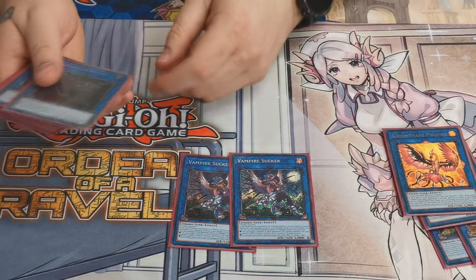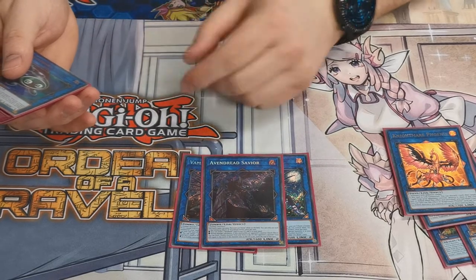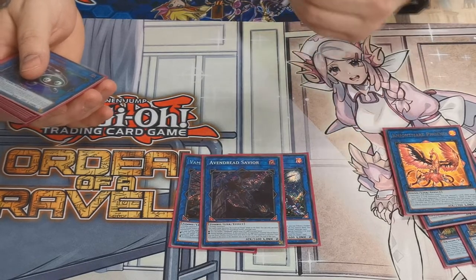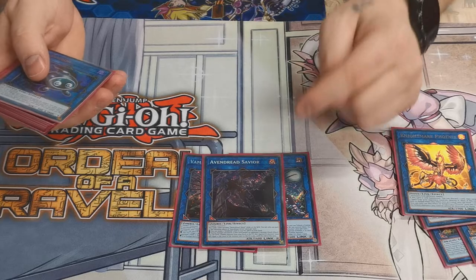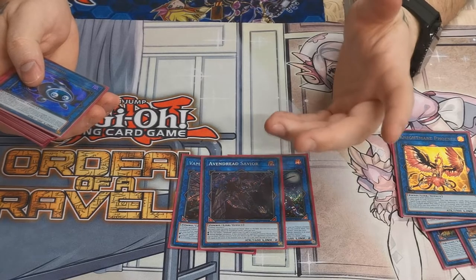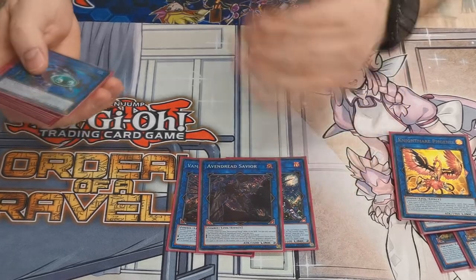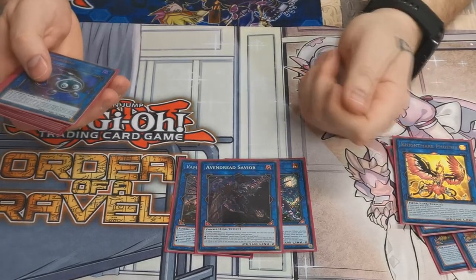Also playing one copy of Eidolon Dread Savior. The top effect doesn't really matter too much — you can add an Eidolon Dread card back from your graveyard to hand. The bottom effect comes up a lot: during damage calculation, you can send a zombie monster from your deck to the graveyard, and your opponent's monster loses 200 attack points for each level that monster has. So it's battle damage manipulation, and you can send Glow-Up Bloom or Necro Banshee during damage calculation. If they try Called by the Grave you can respond with those quick effects.